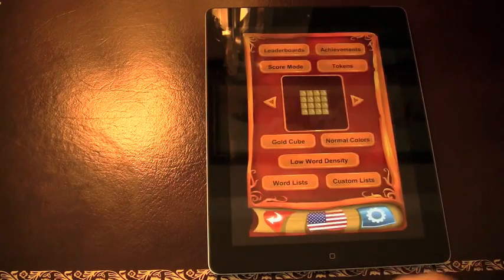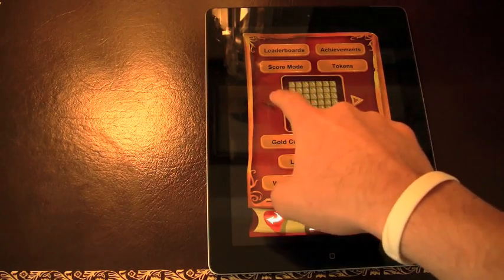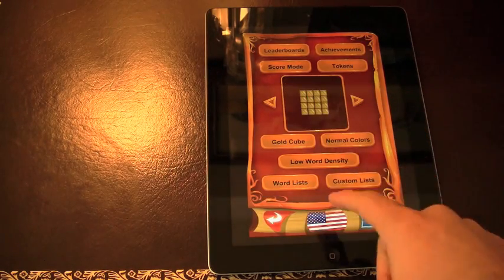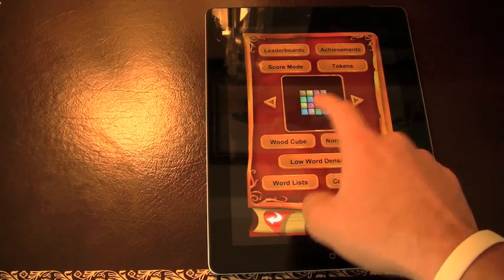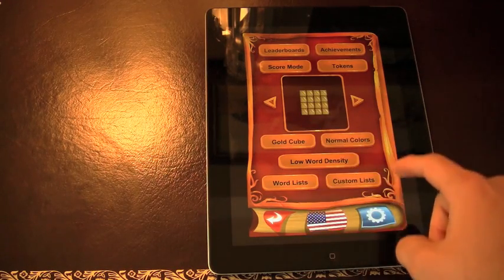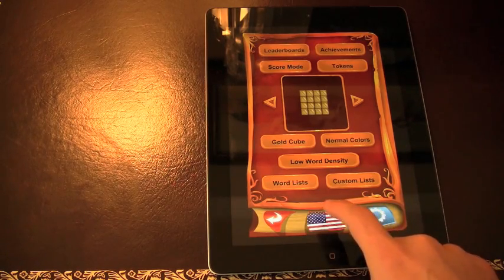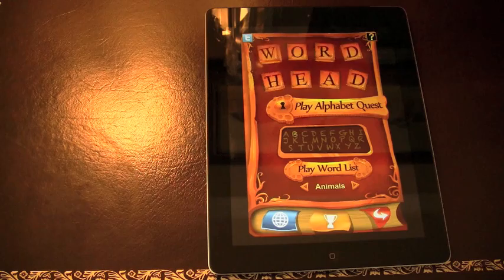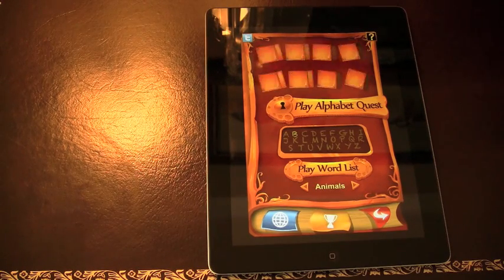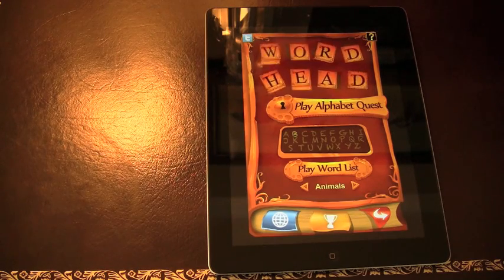Over here I want to quickly go into the settings to show you that you are going to get different cube sizes — we'll stick to the easiest one which is the 4x4. You can change the color of your cube; these will be unlockable but I'm going to change it to the gold cube. And then you've got the word density and different languages — over 1.6 million words on this application across all those different languages.